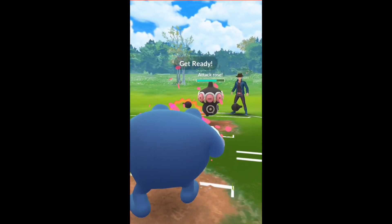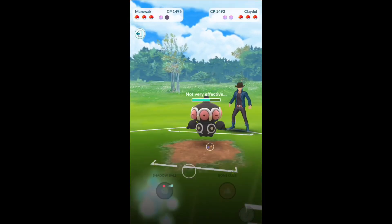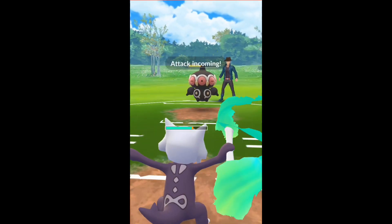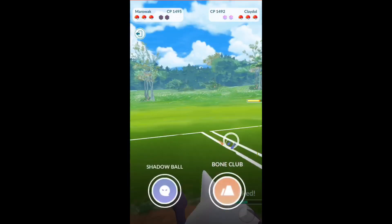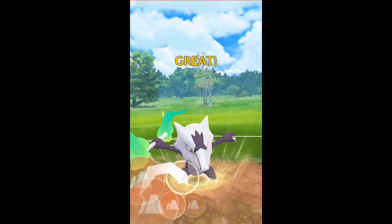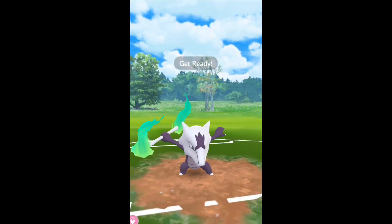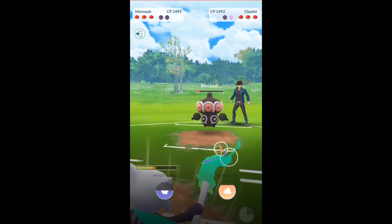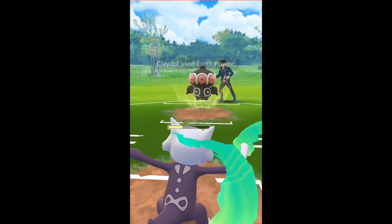He brings out Claydol, so I have to swap automatically. I hit another Power-Up Punch and swap to Alolan Marowak. I do have to shield if I want to survive the Earth Power. I do a Bone Club to try to draw that shield out and save a little energy — he decides not to use the shield, smart move. We hit another Bone Club — he decides to shield there. He's gonna have enough to get to an Earth Power, and this is gonna knock me out.